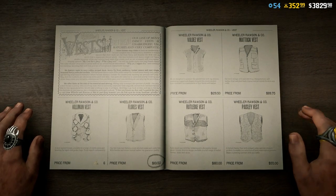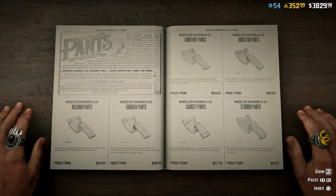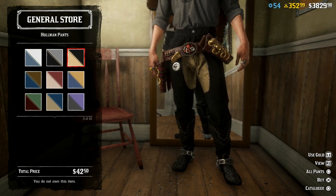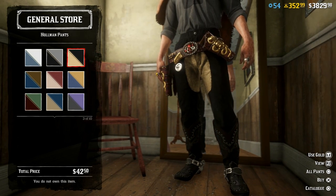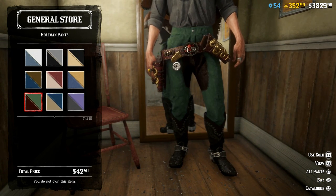That is the only vest we got. I was hoping for some new good vest options because we don't have a lot of really great ones, but that's definitely not one I'm gonna be getting. I'm not sure if the Hallman pants are new but I think they are. This really just zooms you in on the crotch area. $42 or two gold bars.